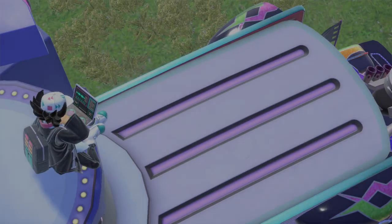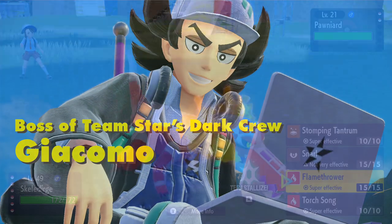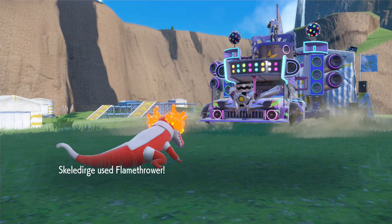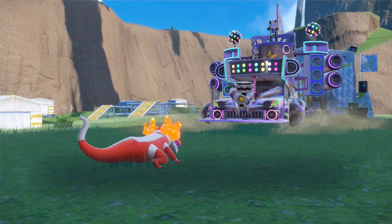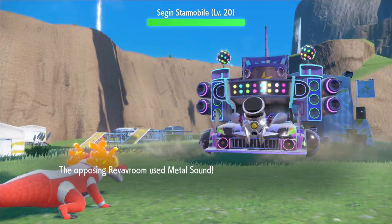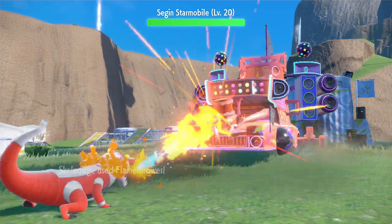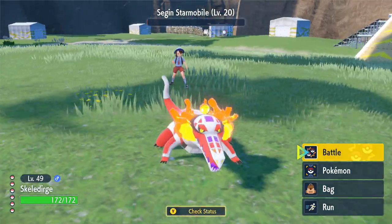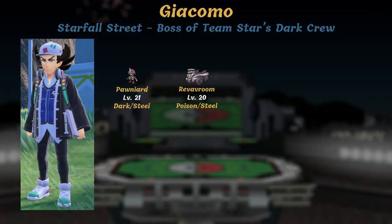The first of the Team Star bosses you should fight is Giacomo, boss of the Dark Crew. You're either going to fight this dude near the very beginning of the game, or you're me and you've already defeated the 8 gym leaders and have a party in their late 40s. In my case, I completely destroyed Giacomo's Pawniard and Revavroom. No matter what, this is not a hard battle and shouldn't cause you much trouble.